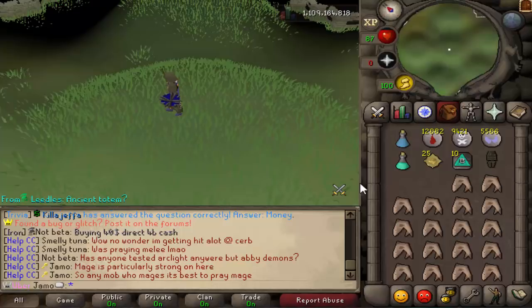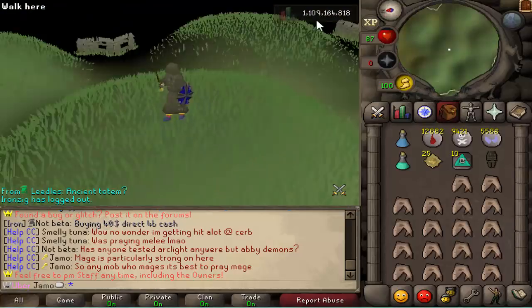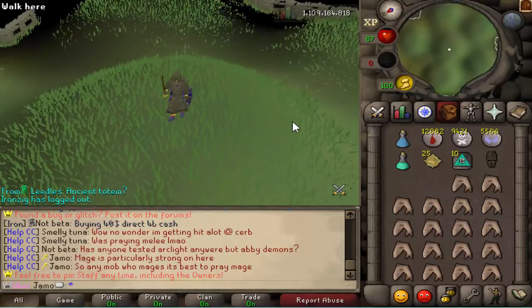With Guthan's, it increases the chance at which your health restores — I believe it heals you plus 5 more. So if you were to heal a 3, you would heal an 8 instead. For the Karil's special attack, it drains your opponent's magic level by 5. Normal full Karil's would drain it by 5, and then with the Amulet of the Damned it would bring it to negative 10. So again, not crazy useful effects, but they've never been useful in the entire history of Old School, to be honest.